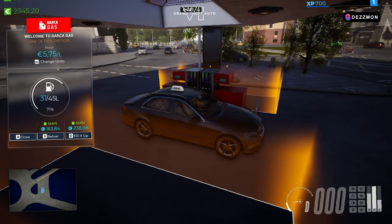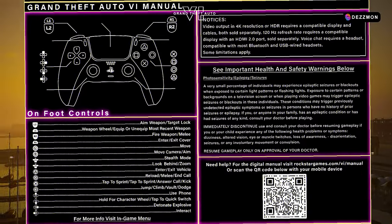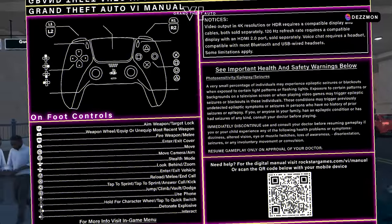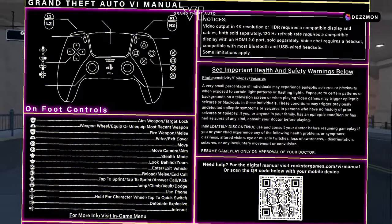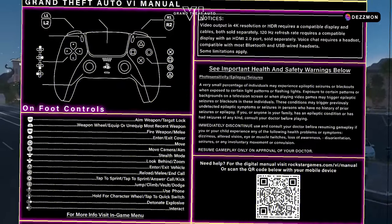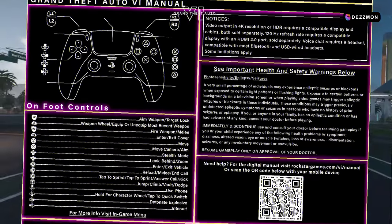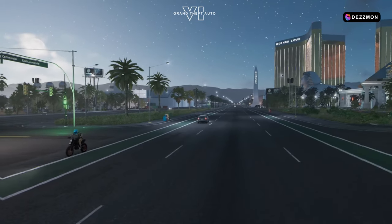This is one of the GTA 6 manuals showing on-foot controls. It gives notice of video output in 4K resolution at 120Hz refresh rate and shows important health and safety warnings. It appears largely similar to the previous game, but you can see many things added — L2, L1, R2, R1, camera movements, reload, and all these controls are in the manual.